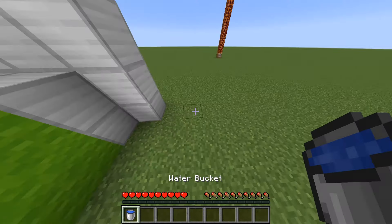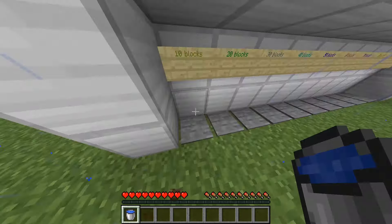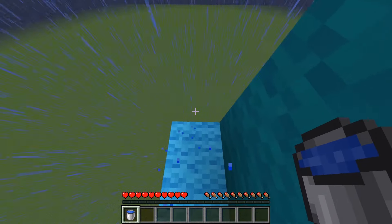Starting at 10 blocks, this is really simple — you can almost not mess it up. You can just spam your mouse button and it's almost always going to work. From 20 blocks, same thing. Just spam your mouse, it's really simple.